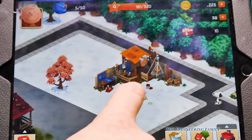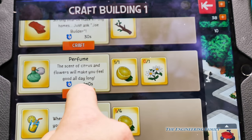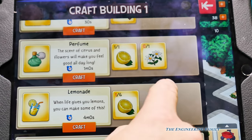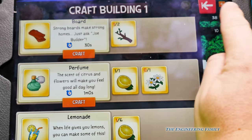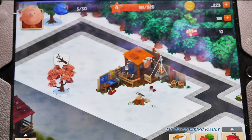What else do we want to do? Here's the craft house. Oh, I know - we can make lemonade! But we need six more lemons before we can make lemonade. We can make perfume, but we're going to need one flower. So we need to plant a flower bed.